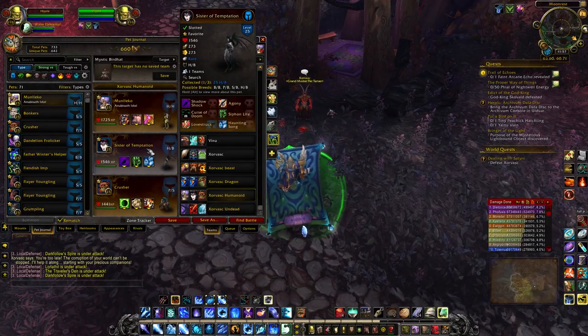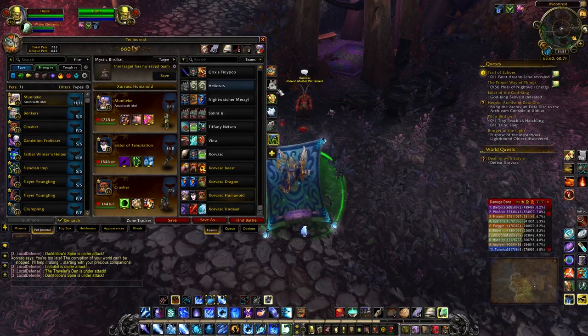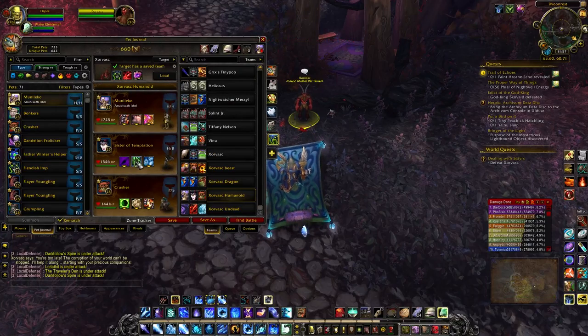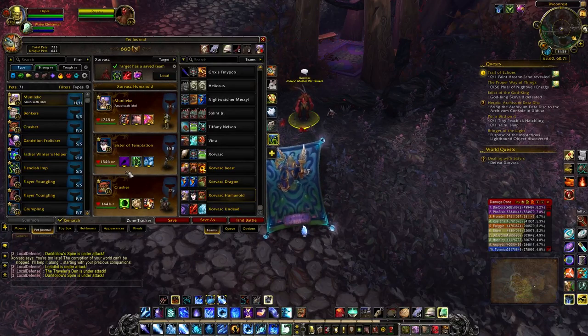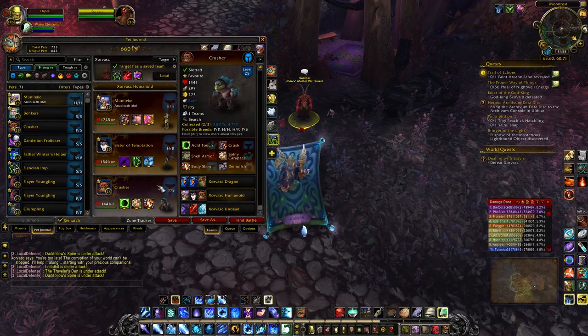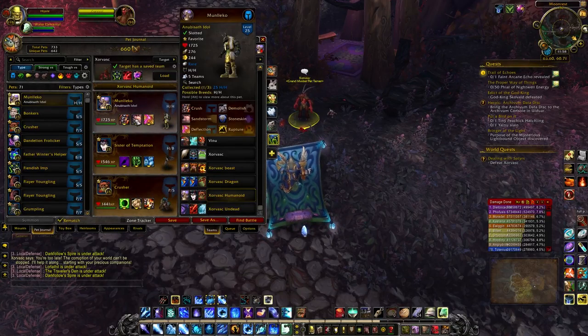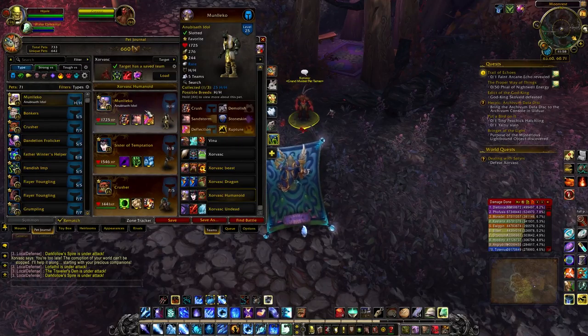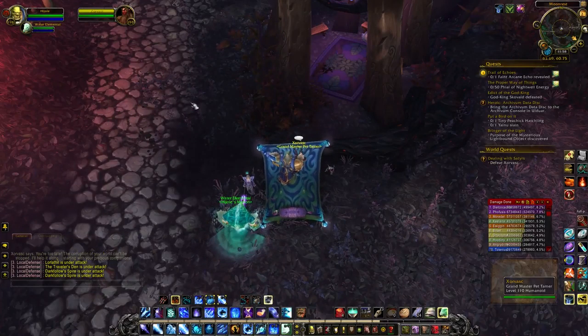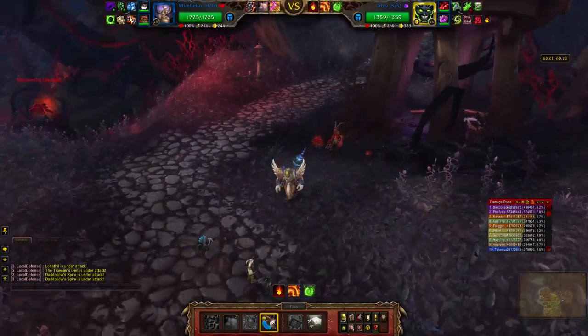Sister of Temptation pretty strongly counters his first pet here — this little stinker — just because she's got strong versus humanoid type moves. Then he's got strong versus elemental for the last pet. And then I've got Munyeko here. My Anubisath Idol will hopefully just clean up, so we'll see how this works out.